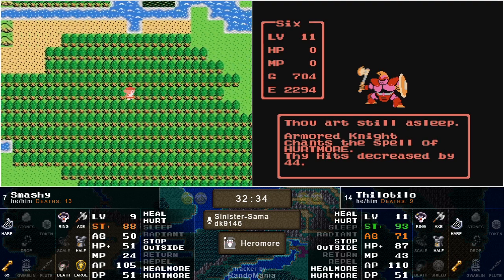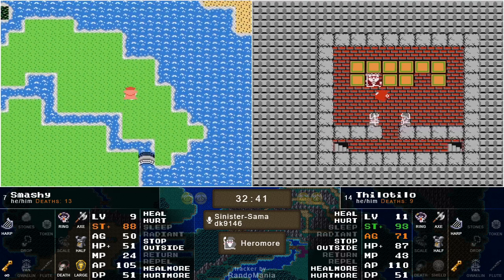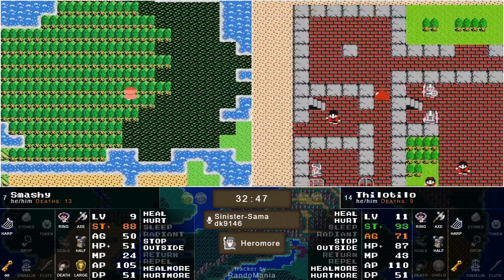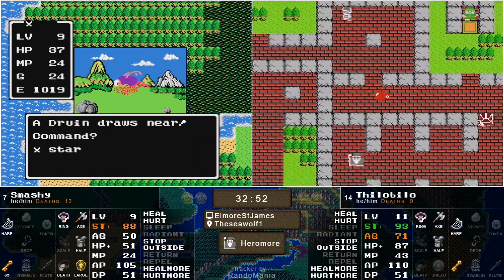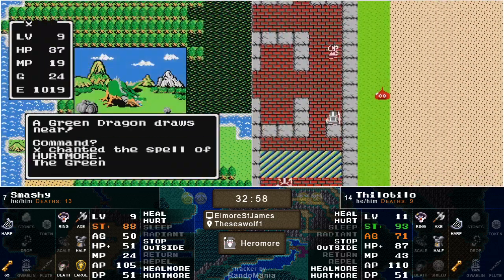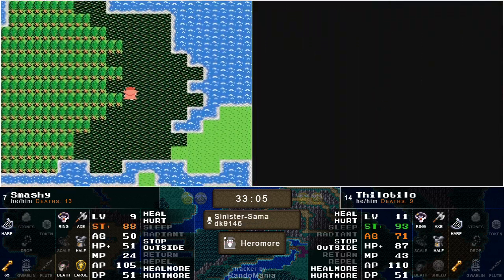Level 11 looking pretty good. We found Rimmeldar — nothing there — but there's still more to be explored. Tilo's doing a thing here. Tilo might have it... end of the line. He's at the throat of the world. That's always a shame. He broke through on some exploration and has been really pushing for it versus opting for more experience, and it's just not paying off for him at all.